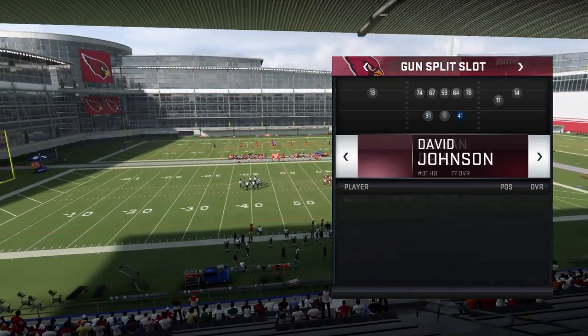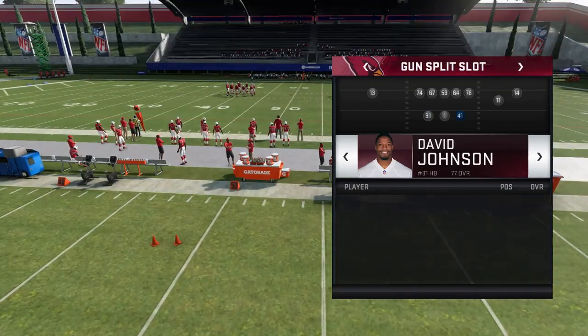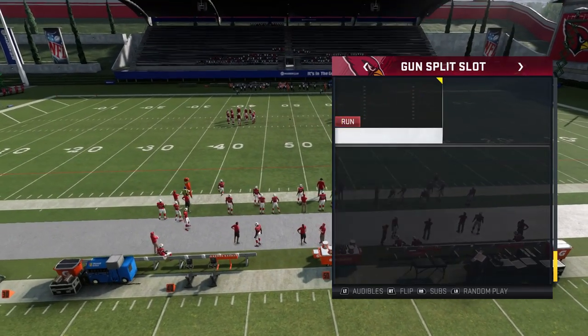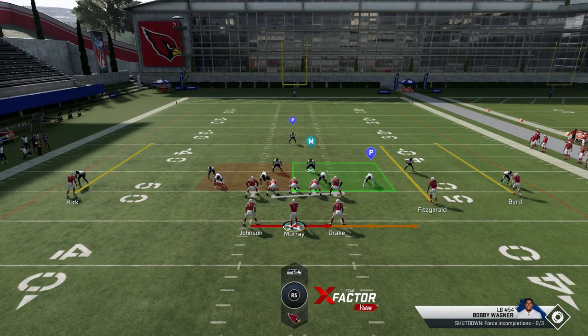You get two running backs, so you want to make sure your speed back is typically on the right side and your power back is typically on the left side. You also probably want a speedy quarterback running this type of offense. Other than that, you really don't have to do too much — running these plays is pretty simple.